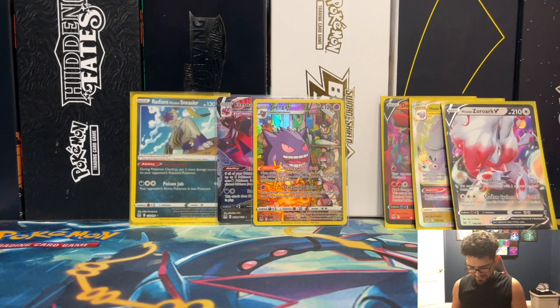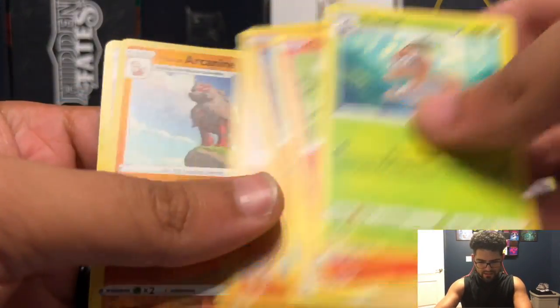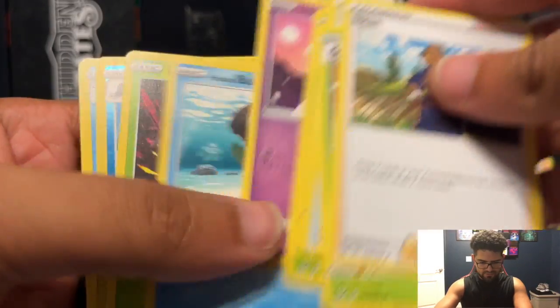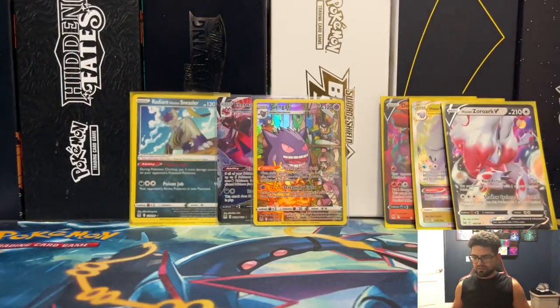V-Star tokens — garbage. Arcanine and Kilowattrel. Alright. Lightning energy — going through it, going through it. Poliwhirl reverse and a Politoed non-holographic.